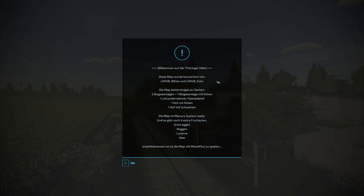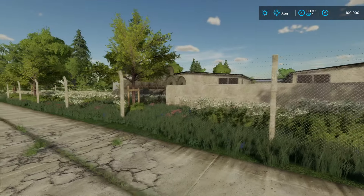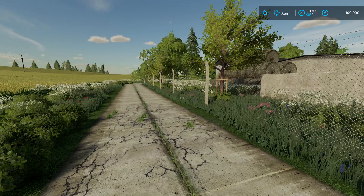Die Karte wurde konvertiert, und das sind die zwei maßgeblich beteiligten Personen. Die Map bietet einiges: zwei BGAs, eine BGA-Anlage mit Kühen, ein Lohnunternehmer, ein Hof mit Kühen, ein Hof mit Schweinen. Die Karte ist Maniure-System-ready. Vier extra Fruchtarten: Grünroggen, Roggen, Luzerne und Klee. Es wird empfohlen, die Karte mit Mais Plus zu spielen - habe ich jetzt mal nicht mit drin, aber wir schauen mal, wie es trotzdem läuft.